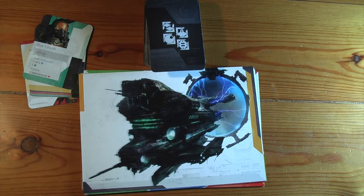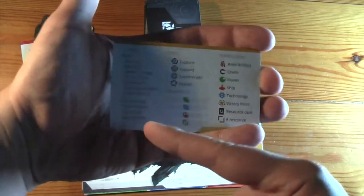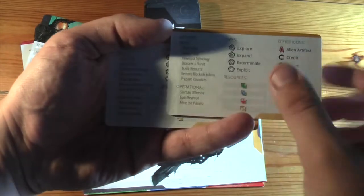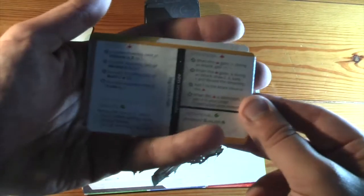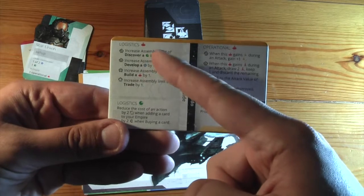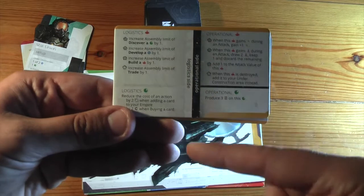I'm going to talk through some of the components and cards of Alien Artifacts. It does come with these board helper cards, which have quite a lot on. They have all the things you can do on your turn, all the icons, and on the back it tells you what each thing does on its logistical and operational side, which I'll talk about later. Basically all the fighters will do one of these things depending on what type they are, and one of these things on the other side.